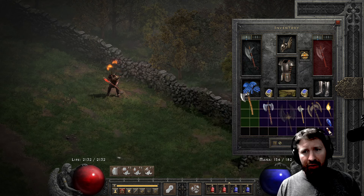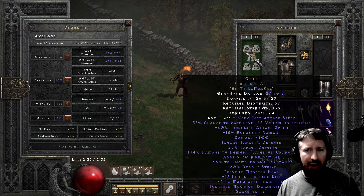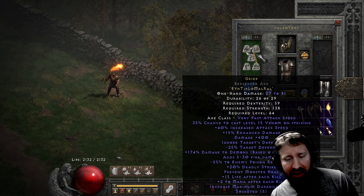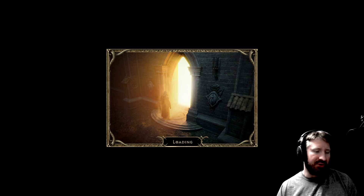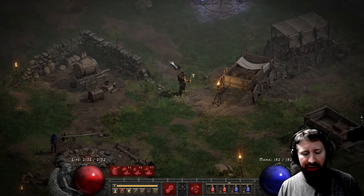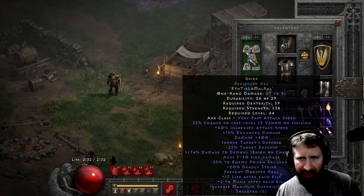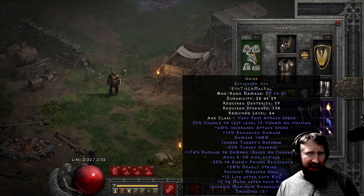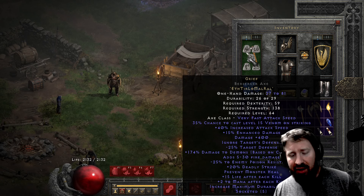Next on the list — a one-handed axe: Grief. Grief is unusual because you're not going to see the damage added on your character sheet. It's not going to show the plus 400 damage on the sheet, but that's why this is such a good item — because of that 400 base solid damage. Your multipliers just exponentially expand that damage. You can pair a shield with this in a Berserker Axe. I generally like it in a Phase Blade, but for the sake of this video regarding axes, I made it an axe — and the axe does have higher damage.